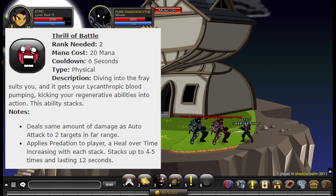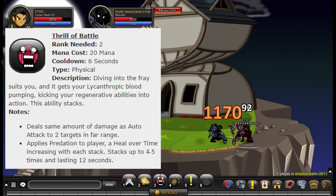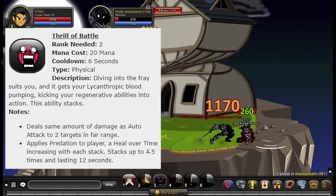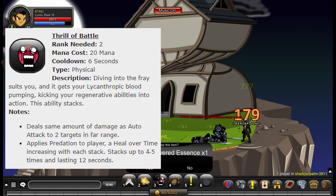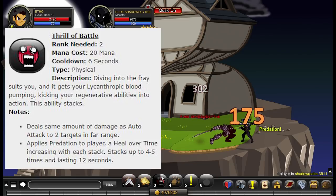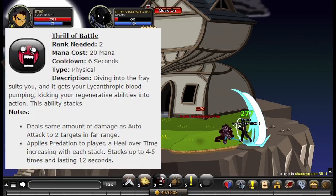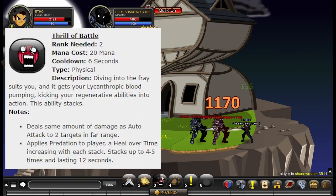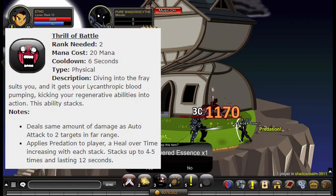Ability number three is called Thrill of Battle. It consumes 20 mana and has a six-second cooldown. This ability does the same damage as your auto attack to two targets in far range and applies Predation to the player — a heal over time that increases with each stack, stacking up to four times and lasting 12 seconds. With the haste buff passive, this stacks up to about 280–300 HoT at my current level, though that will vary depending on your level.